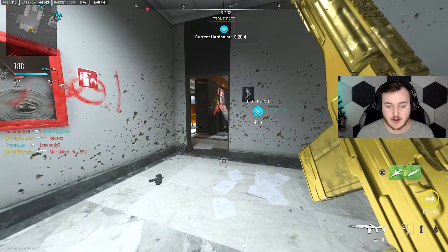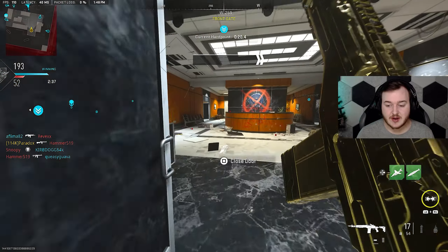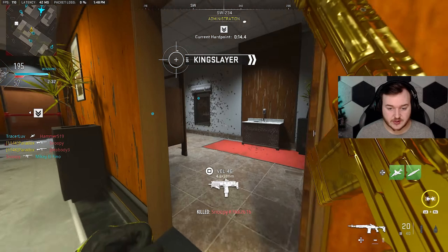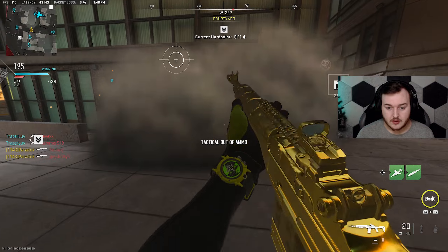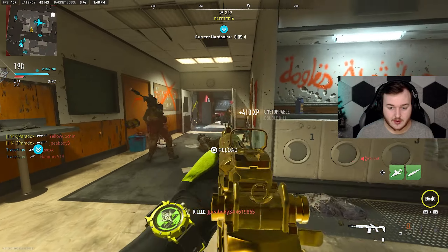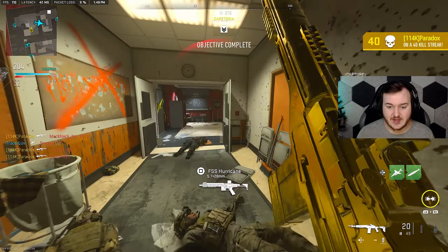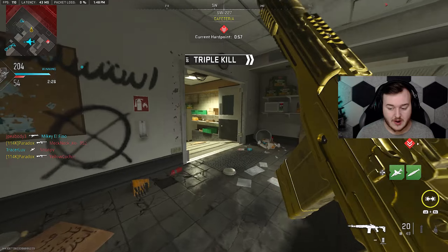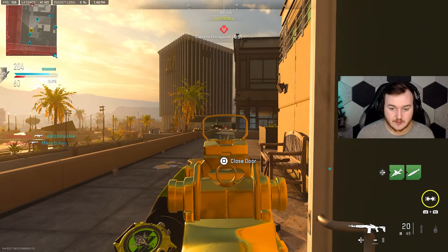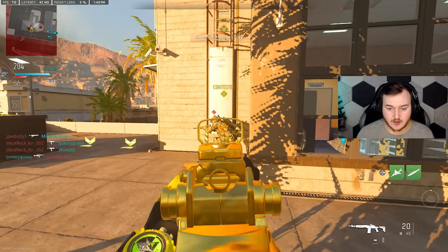I don't even have my VTOL called in yet and we're at 67 kills. He's gonna be up here. I'm telling you — if you can read your mini map you are going to be an amazing player. You don't even have to be super good, you just gotta know how to read your mini map. Just know where people are going to be and know where spawns are. Let me pull this in.